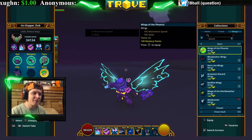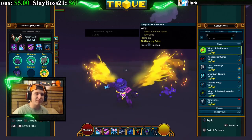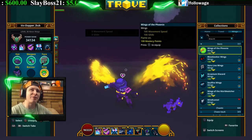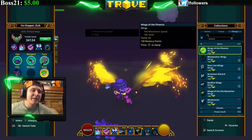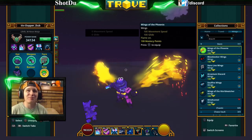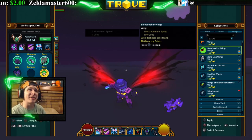Now we're going to the store section. We've got the Wings of the Phoenix — these are 1500 credits in the store. I think you can also get them from a pack. They're pretty cool looking — they look like fire coming out of your back, so if you're into fire, these are the wings for you.